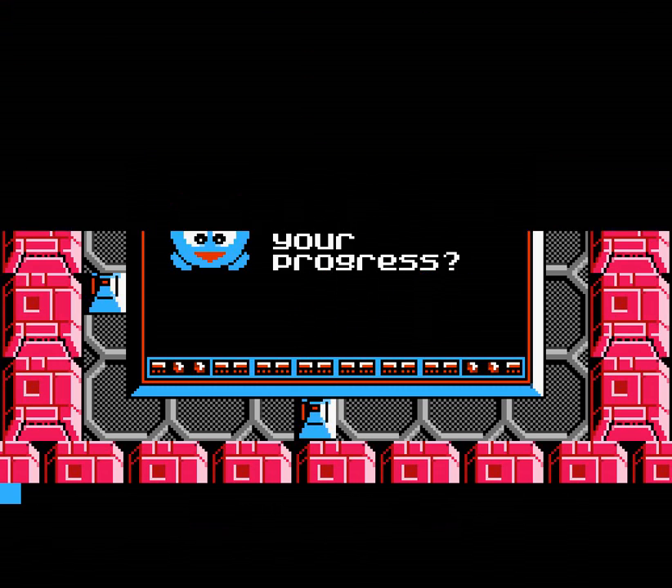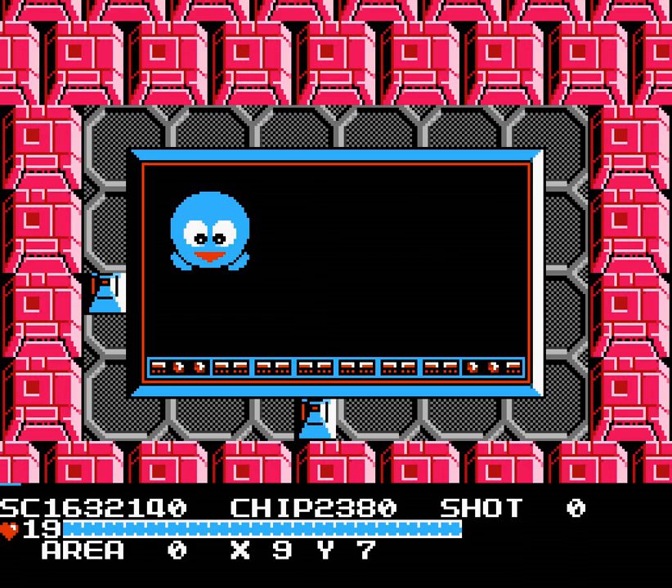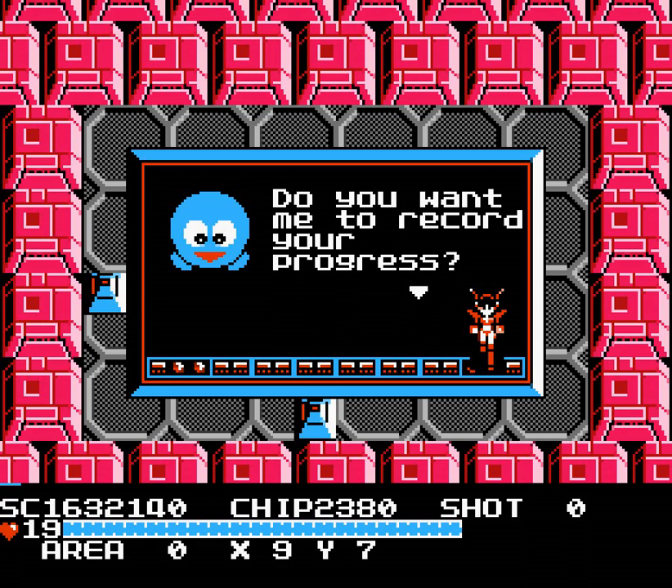And here's our lander. So we'll go ahead and get our password. And we are good to go. Next time we'll get to be heading into a new area — we get some new tiles, some new music, and a ton of new enemies. So until then, this has been Red Silvers. Have yourself a good night.